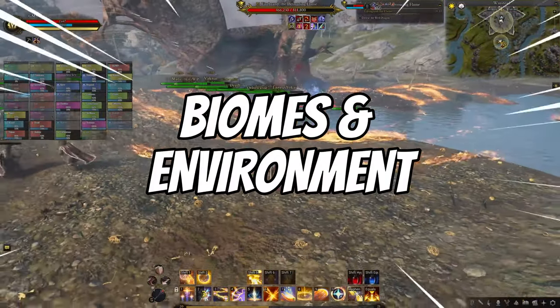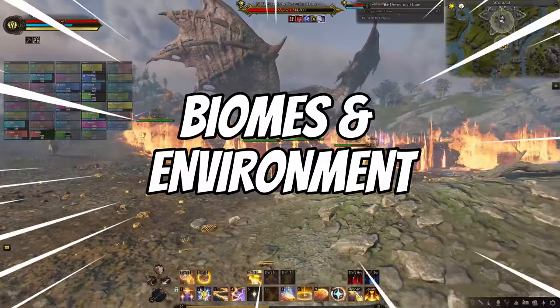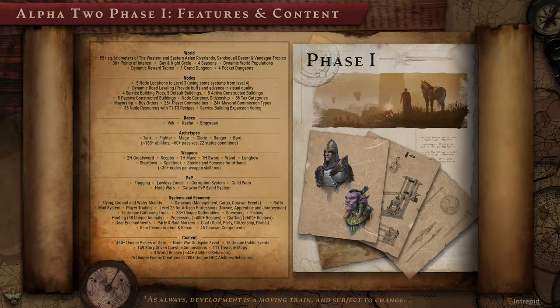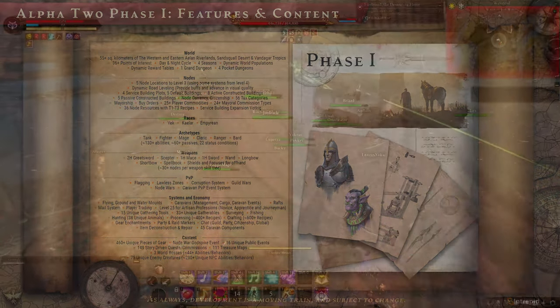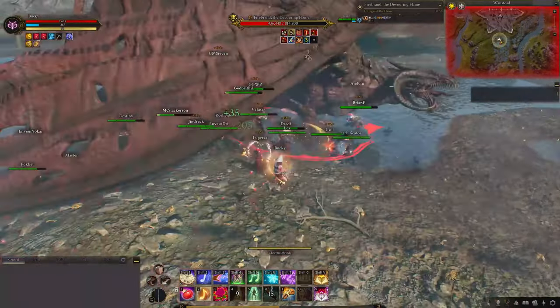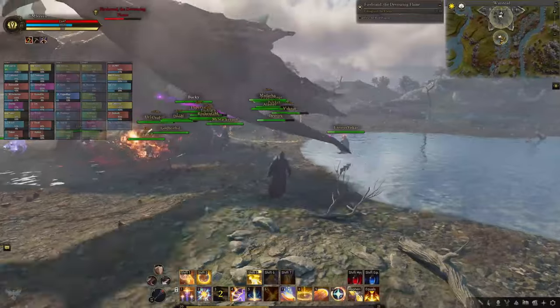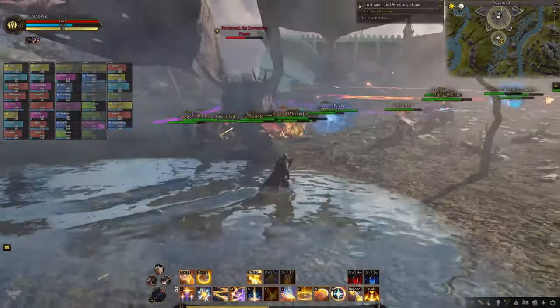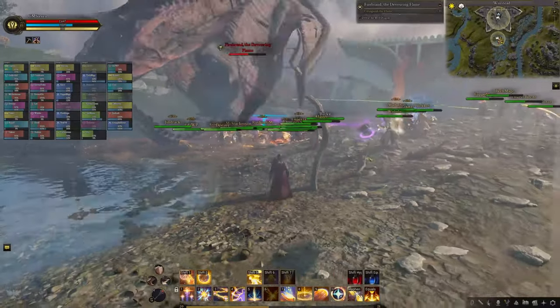Phase 1's biomes and environment: Phase 1 will feature the Riverlands, the Sandsquad Desert, and the Vandegar Tropics, within which we'll find 36 resources. We'll have a full day and night cycle and all four seasons working in Phase 1. These three biomes will contain at least 36 points of interest, five node locations that will be able to level up to level 3, one grand dungeon, four pocket dungeons, and three world bosses.